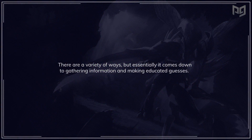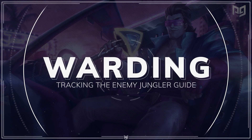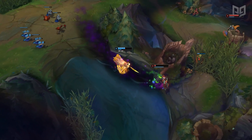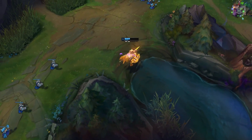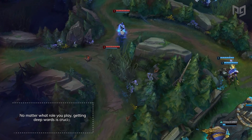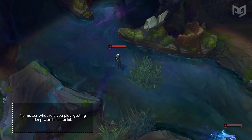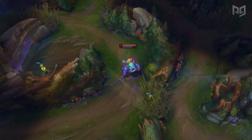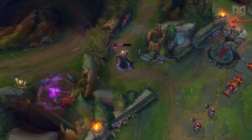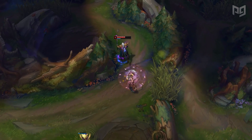So how do you accomplish it? There are a variety of ways, but essentially it comes down to gathering information and making educated guesses. One of the most important and simplest ways to get an idea of the enemy jungler's position is, of course, warding. Placing early wards and consistently placing effective wards will make tracking the enemy jungler so much easier. Getting deep wards is crucial because if you can place a deep ward in the enemy jungle, it not only helps you but indirectly aids your teammates — if your ward spots out the enemy jungler, it alerts you to back off while simultaneously telling your teammates that the enemy jungler isn't near them. Some easy ward spots can cover the raptor and wolf camps, since junglers will often farm these in between ganks.